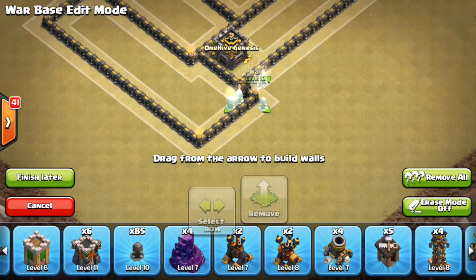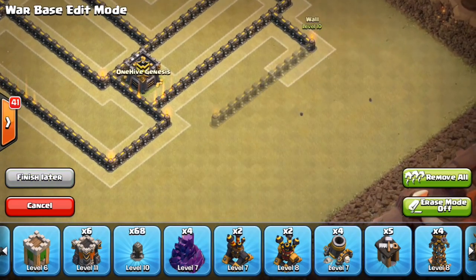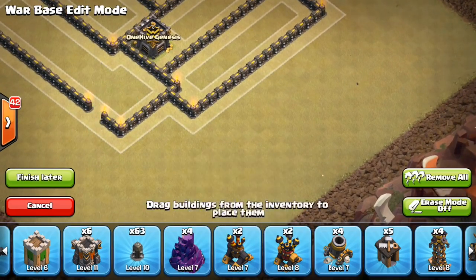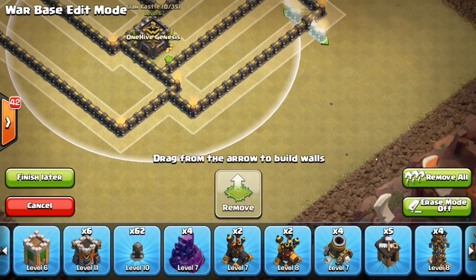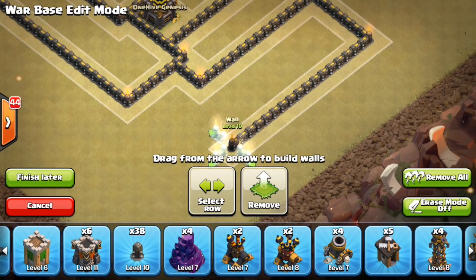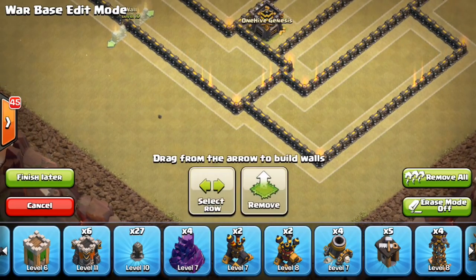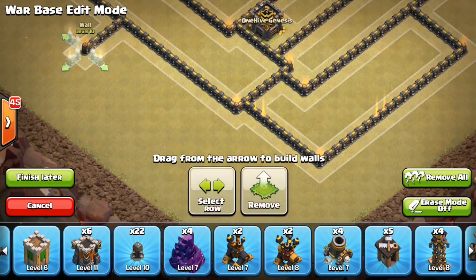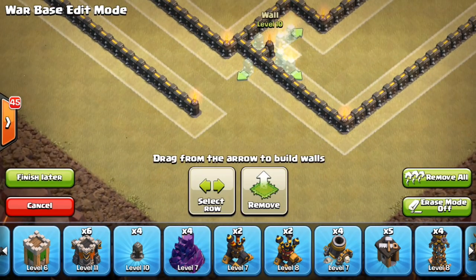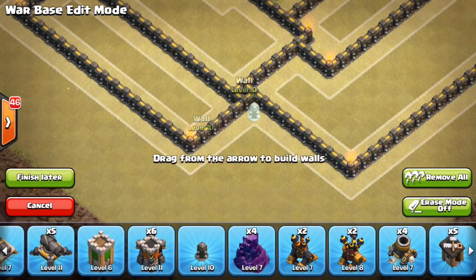One thing I've learned is that sometimes filling in the compartments first is better so you can see how your walls are going to fill out, and then from there you can adjust them, move them around if you have extra walls. If you struggle to build a base, this can be a good way to do it. I'm just filling in these long rectangles, about four to five spaces wide, and working my way around.